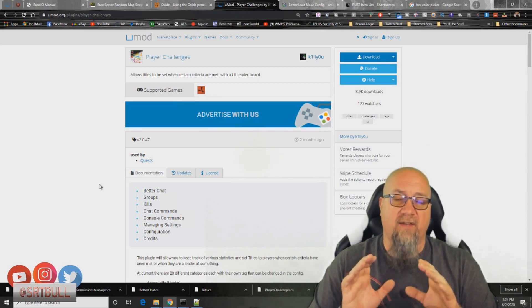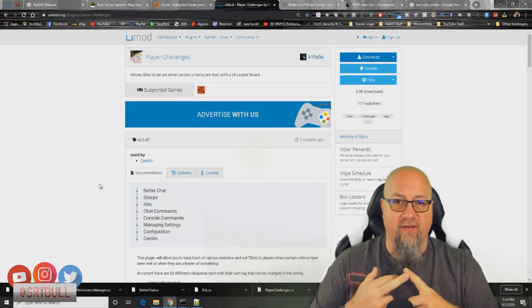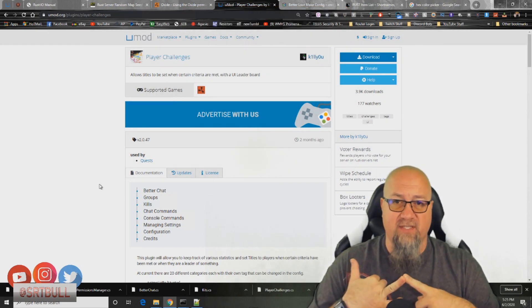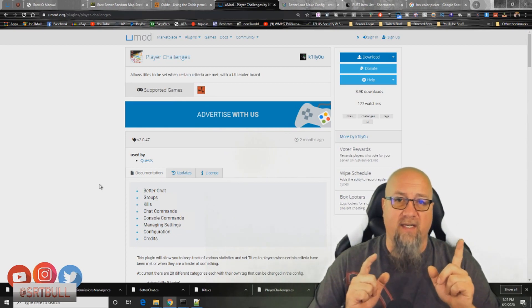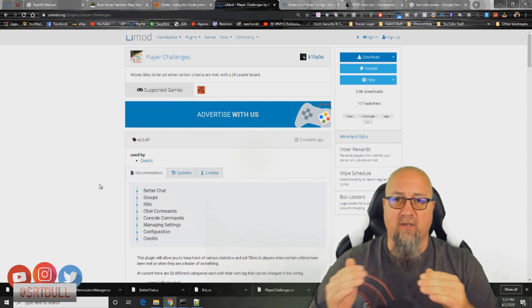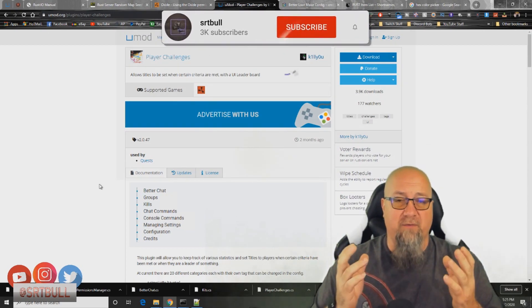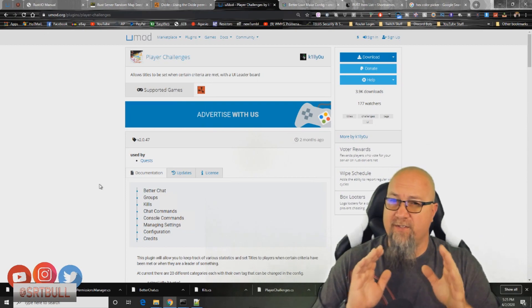If you want to get into the advanced, fun stuff, you will need to be familiar with the Kits plugin — how to create kits and how to assign permissions to those kits. I'll put a link in the YouTube card in the top right corner for my Kits video. And as always, you're going to want some sort of permissions manager — either Permissions Manager itself or Admin Menu from Chaos Code — something that lets you quickly visualize which kits have which permissions.